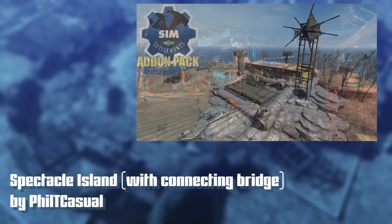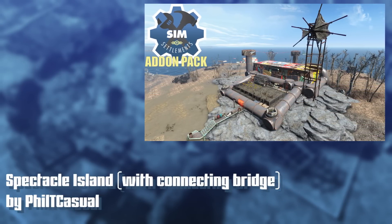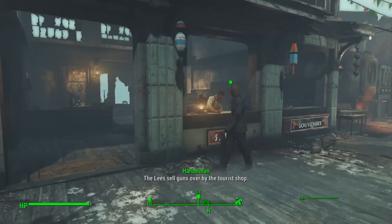It's a great foot bridge for those of you who like to play without fast travel or in survival mode, where you want to get to Spectacle Island and back without soaking up tons of rads. And it's all done through the city plan — so check out 'Spectacle Island with Connecting Bridges' by Filthy Casual.